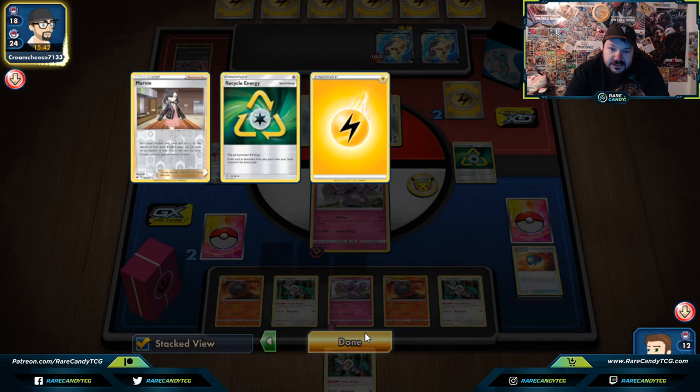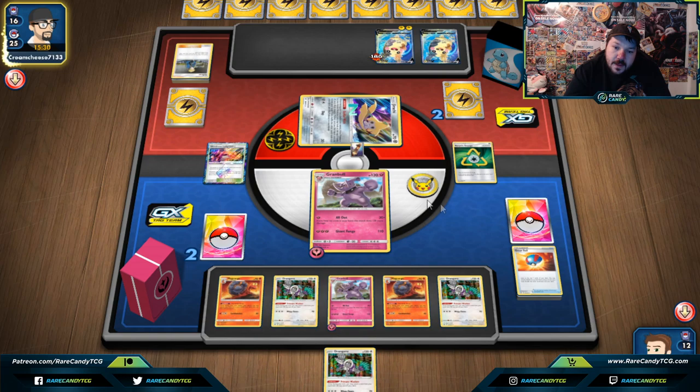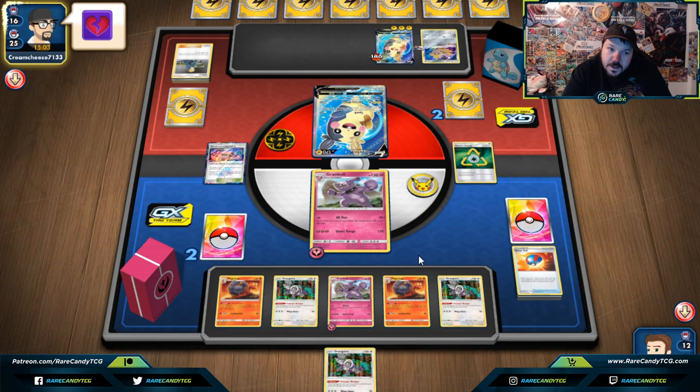What are they going to grab? Lightning Energy seems like definitely one of the choices. What does a deck like this play? Maybe they'll grab a Switch. There's an Electro Power. We're just one Knockout on a Granbull away from winning this game. I'm actually fine even if they bump this Stadium. Heartbreak — oh well, heartbreak back.